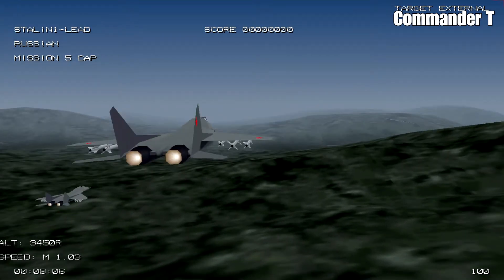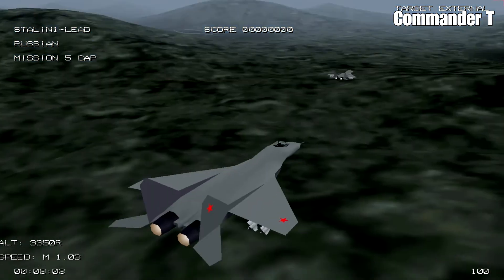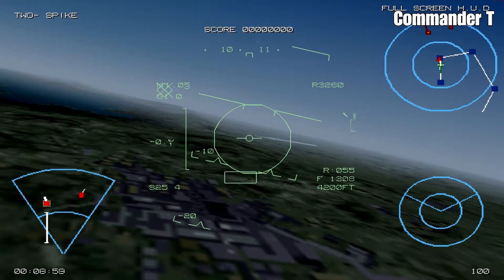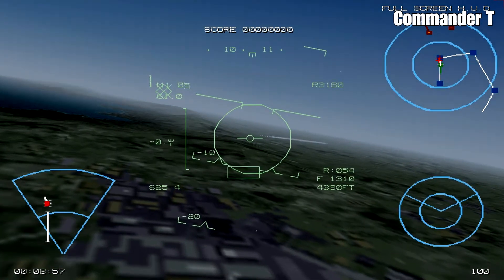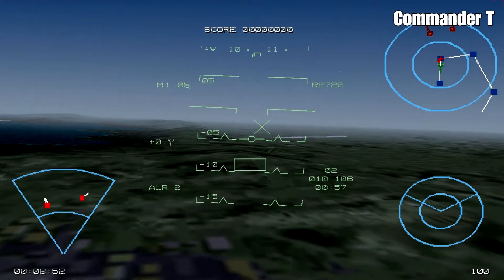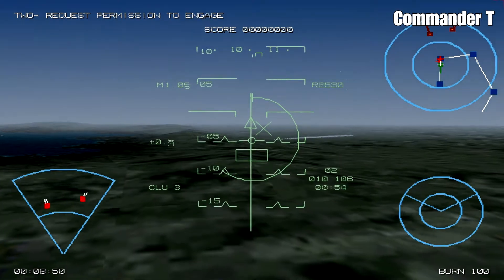Having played this mission before, you've got to race over there as quick as you can. If you loiter around, the next wave comes at you. So we're going at the speed of sound towards these enemy ground forces, which are over waypoint 2.